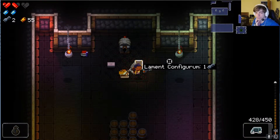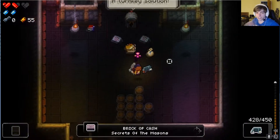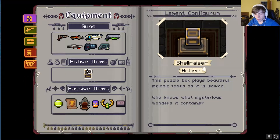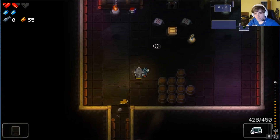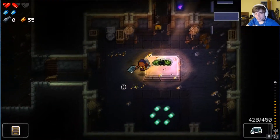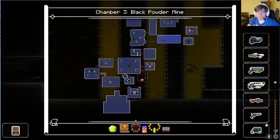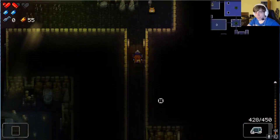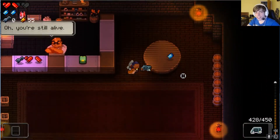Lament Configurum — I don't know what that is. Oh, it's an active item. 'Beautiful melodic tunes as it dissolves — who knows what mysterious wonders this contains.' We're gonna leave that behind — it's a cursed item, which is just lovely. There is a curse mechanic in this game: certain items are more powerful, but as you get them they fill up curse, which increases the chance of getting mimic chests, jammed enemies, and other stuff.